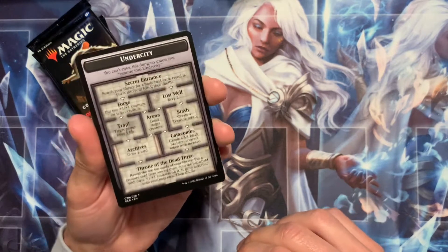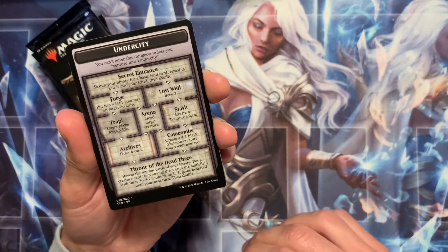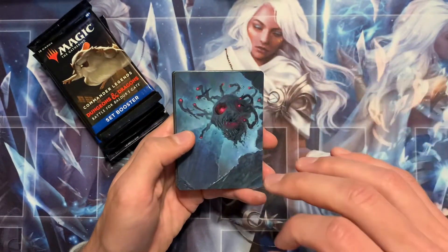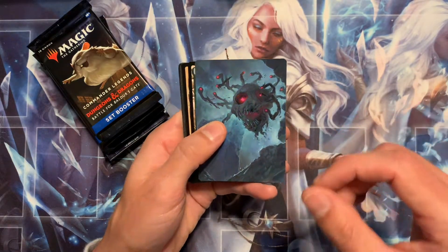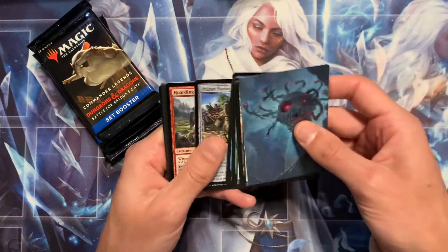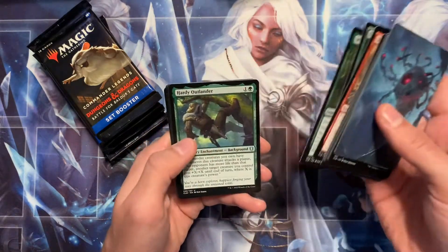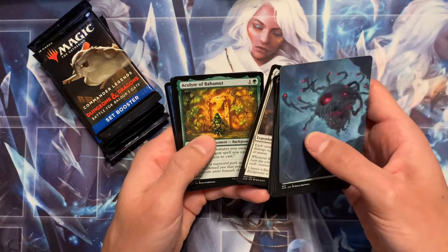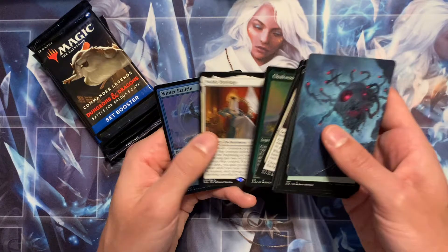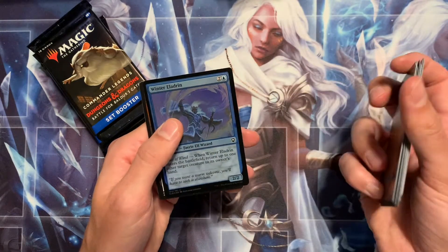This first pack is for BT — initials BT, last initial L. Good luck! Let's hit something big. We'd love to throw something fun in your order. We got an ancient copper dragon, noble heritage, and a foil winter common eladrin. Okay, not the best.